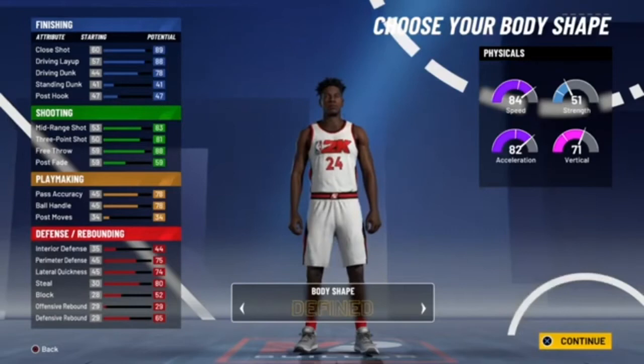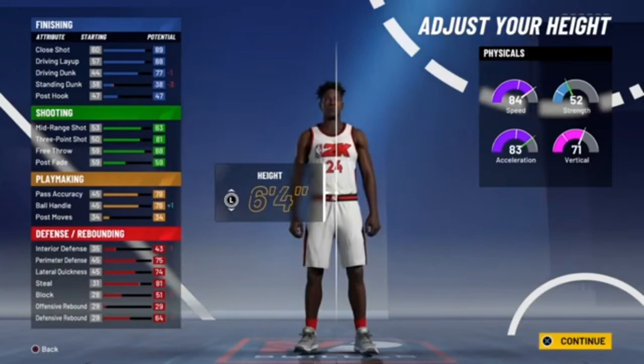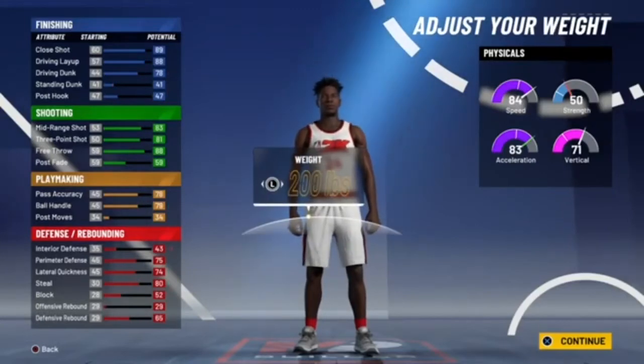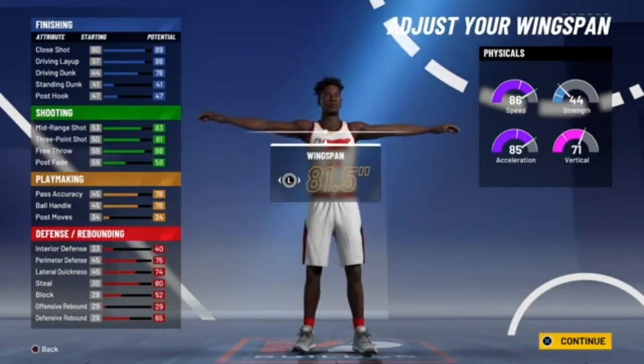For body type, you either want to go with solid or defined — I think those are the best two body types for guard. If you're really feeling it, you could go with slight or compact, though it does make your player look a little weird at minimum weight. For height, you can choose between 6'5 or 6'4. Personally, I would go 6'5 at close to or minimum weight so you've got that 86 speed, and when you hit 99 you're going to have a 90 speed on this player — so not only are you a great scorer, you're also going to be really fast.